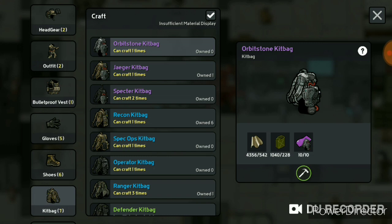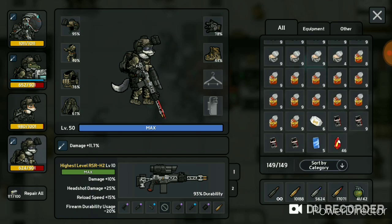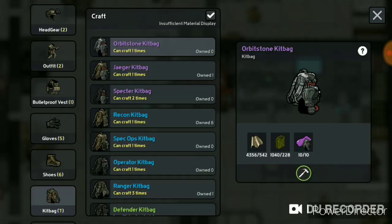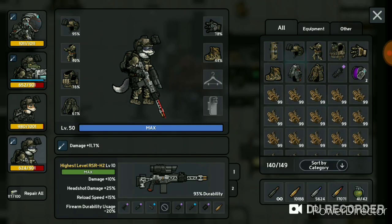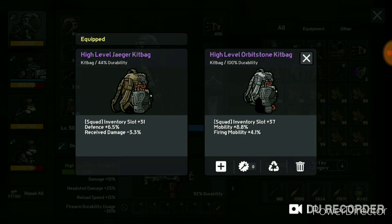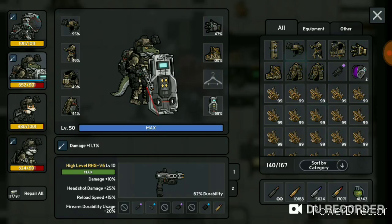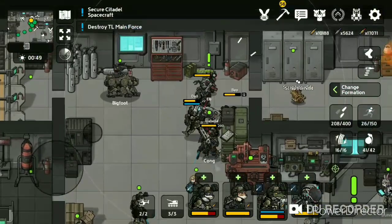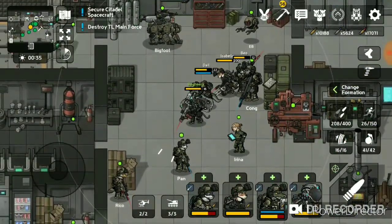Ah there it is — alright, let's craft one. Hold on, let me get rid of some of this stuff. Let's grab that and craft ourselves — high level! Nice, let's go. The Jaeger kit bag is pretty good though — it gives you defense, but compared to this one it gives you more inventory slots. I'm just gonna go with this. Alright, now we have a lot more storage. I think I'm not too sure if the hunter timer spawn reset — I haven't slept yet. So I'll get a little bit of preparation here and there — see you there.